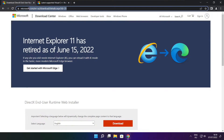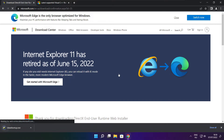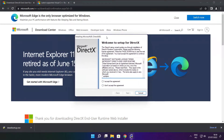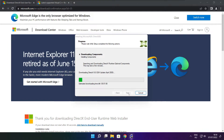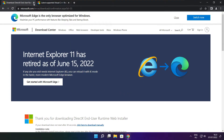Go to the website — link in the description. Click download. Install the downloaded file. Click I accept the agreement and click next. Uncheck install the Bing bar and click next. Click next. Installation complete and click finish. Close DirectX website.